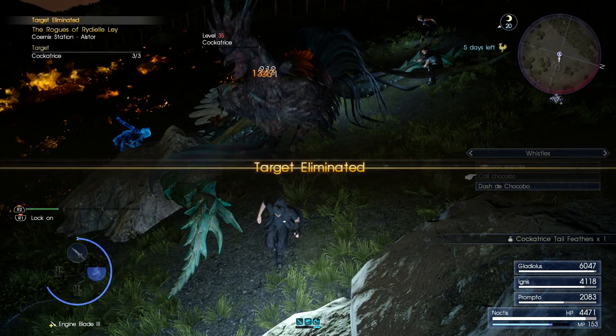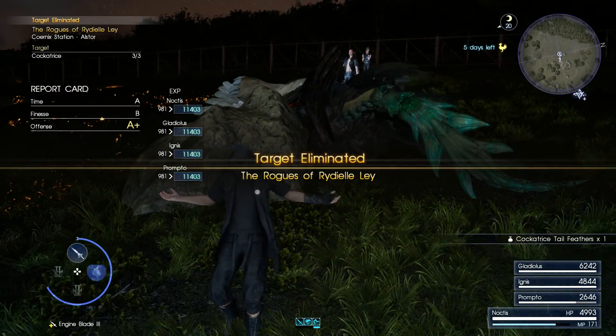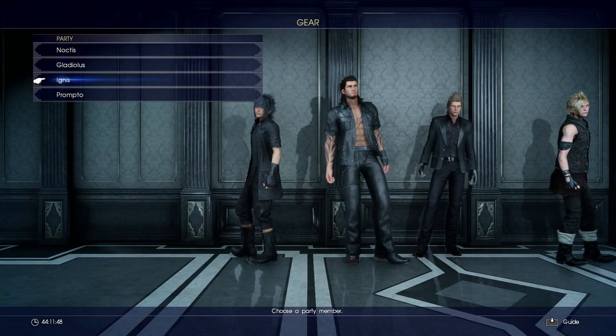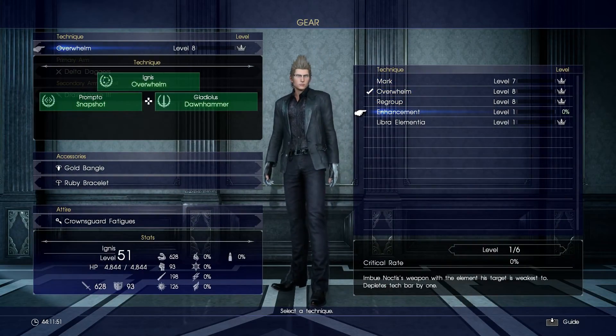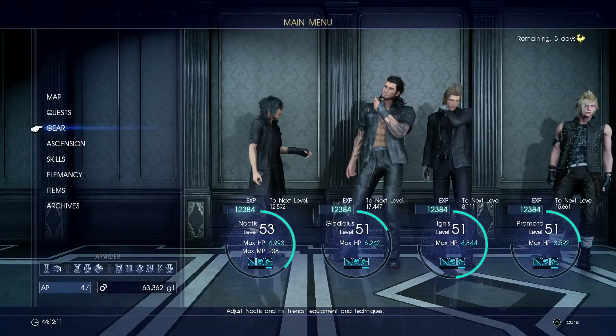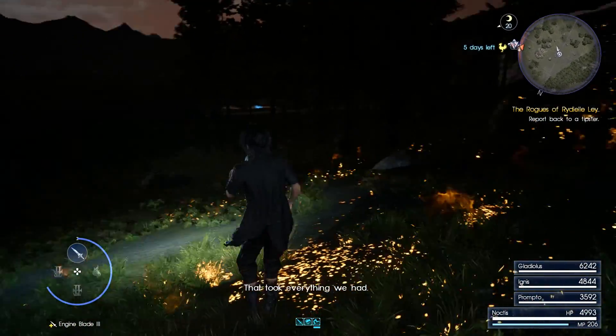Let's see if I can kill it with a warp strike to get an extra AP. We did indeed master Overwhelm! So let's work on Enhancement next — this is actually a really good one. It imbues your weapon with the element that your target is least resistant to, and usually weak to. So if something's weak to fire, Ignis will make your weapon on fire and you'll do a lot of extra damage. Ignis really does have the best techniques — they kind of just loaded him up.